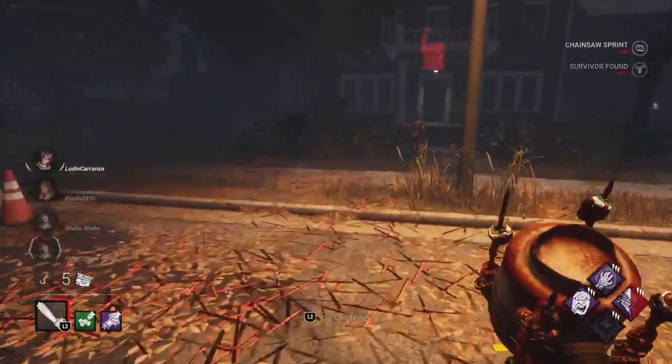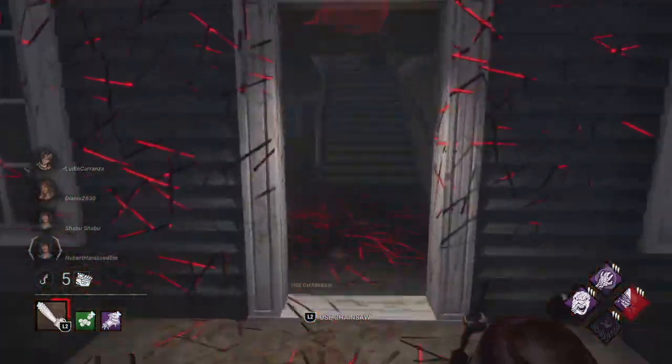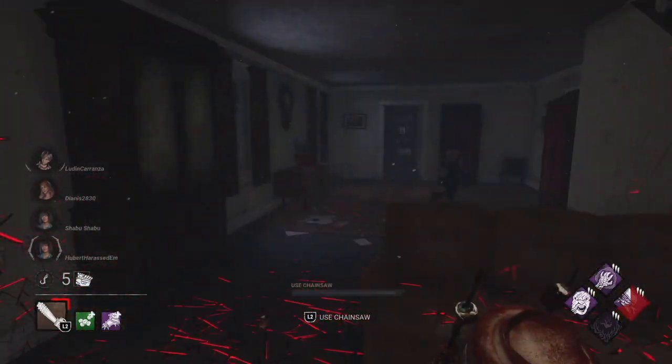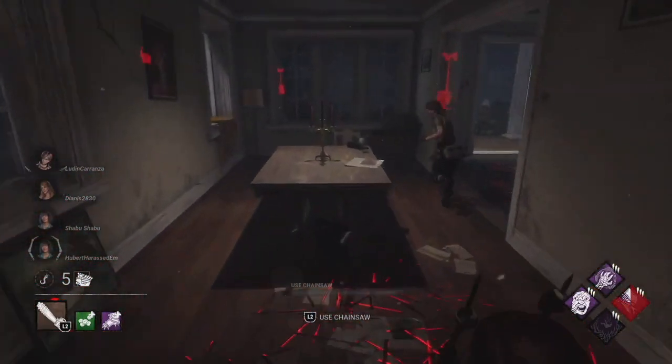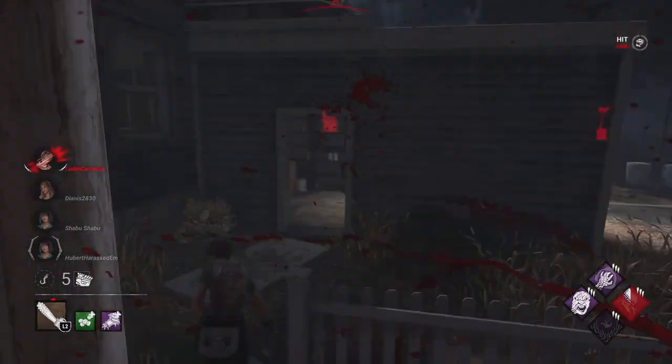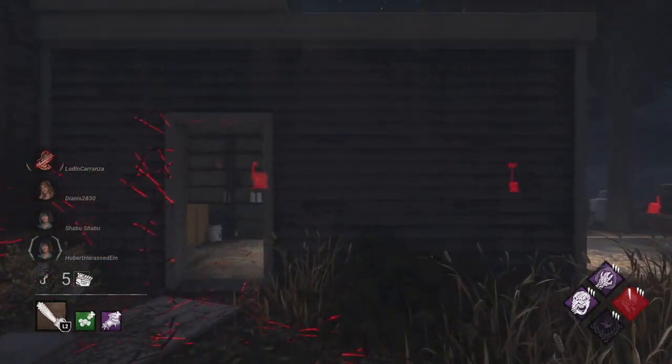We have Enduring so we can recover from pallet stuns faster. These people like to pre-drop against Billy. And then we have Deadman Switch because it works well with Ultimate Weapon. As soon as they scream, they'll stop working on a gen, and then the entity will block it for a few seconds. So that's the build.